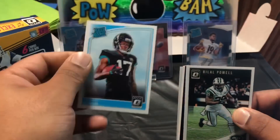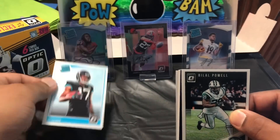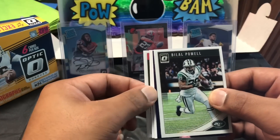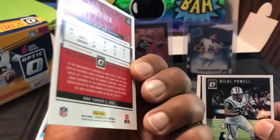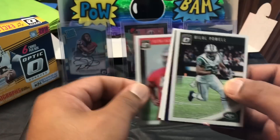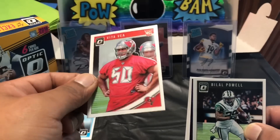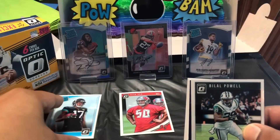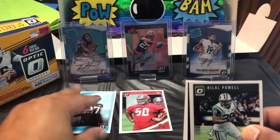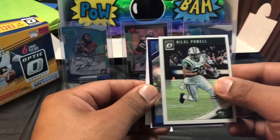DJ Chark — I pulled his Optic preview card at a playoff auto numbered to 24; this is auto base. Vita Vea, U-Dub. Looking at these, they're almost like glass — if you can imagine glass just over the top layer, that glassiness to them. I like these better than last year's honestly; they look real clean. Alright, so that's an auto there. We'll go with our parallel.